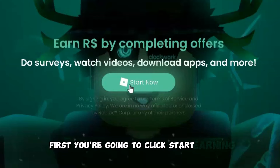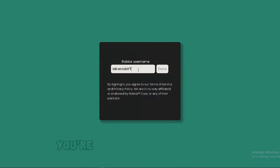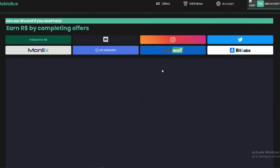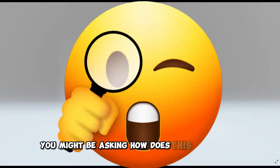First you're going to click 'Start Earning.' As you can see, this website doesn't ask for any passwords — you're just going to type your username and enter the website. Before we start earning, you might be asking: how does this site work?